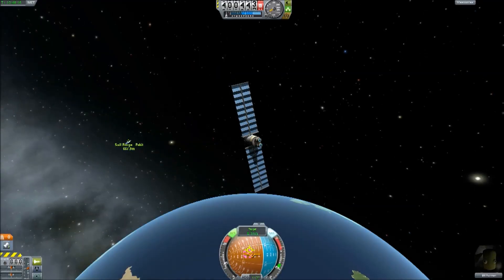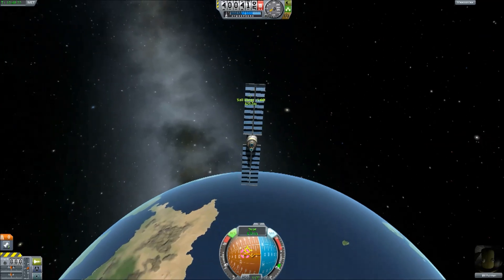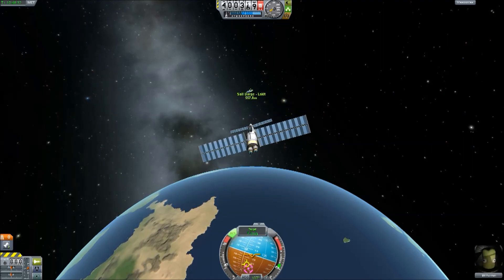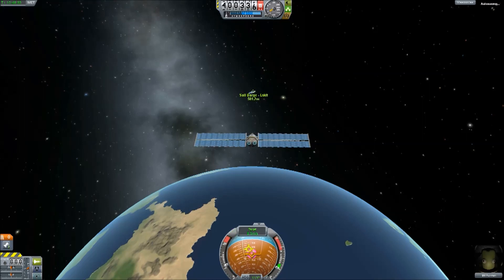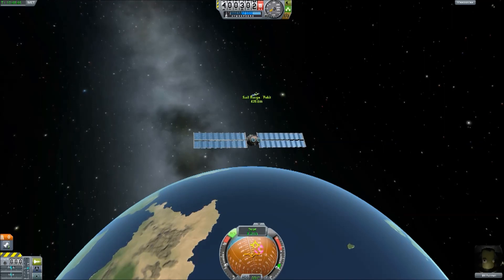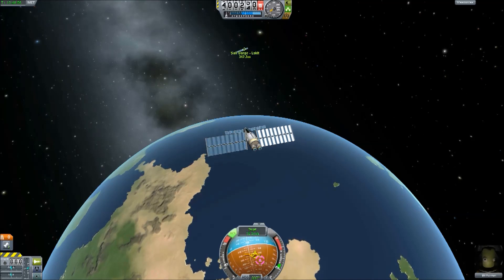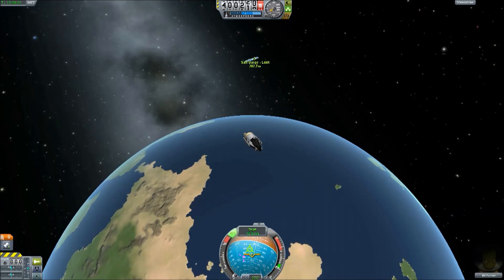Here we are on the final approach to the station. I always like to be within a few kilometers — it will just make it far easier in the long run. And now I can just linearly boost towards it. I'm losing power here, so I just need to turn my sails towards the sun. You have to constantly adjust with these sail ships and make sure you've got the best wind, as it were. As you approach the target, you need to keep making these course corrections. If you can see on my nav ball, the prograde symbol is the yellow symbol and the target is the pink symbol. So I need to keep pushing my direction of travel over the target — pushing one marker over the other.